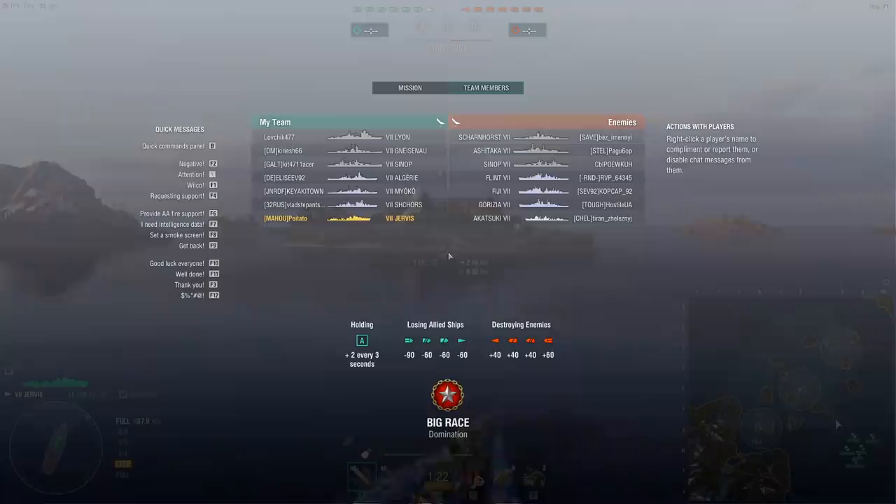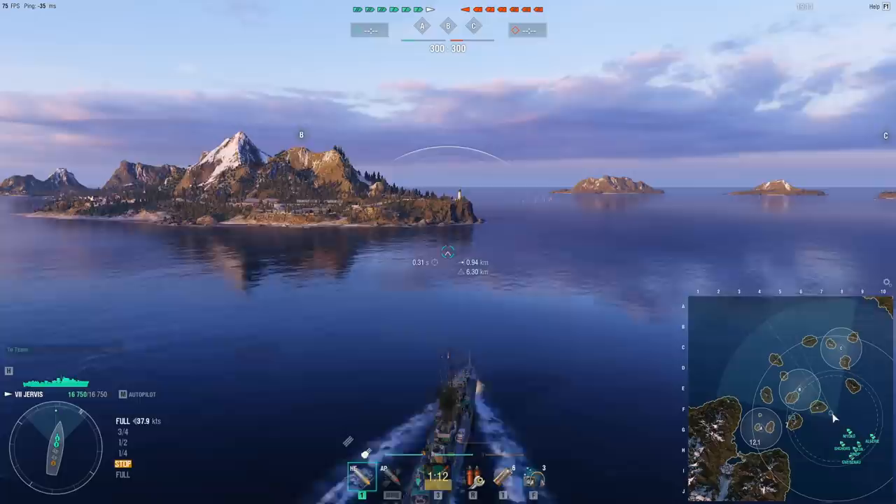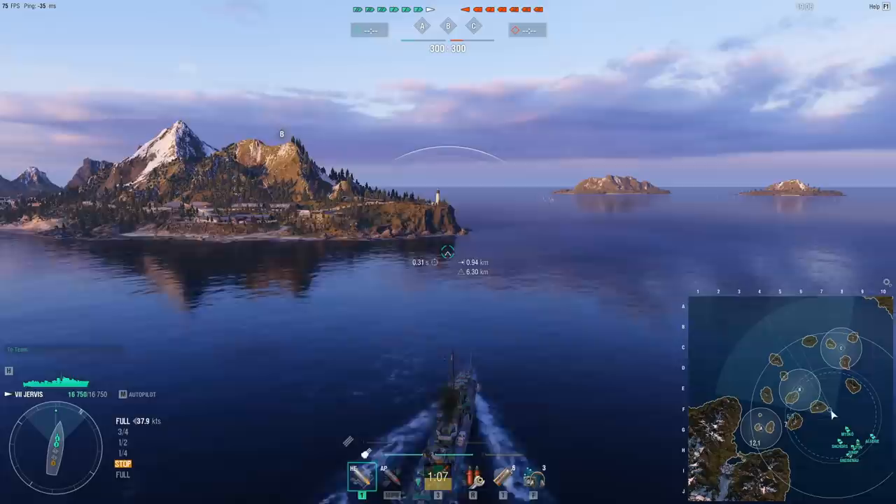Matchmaking wise we got 3 battleships, 3 cruisers and an enemy destroyer. Obviously you prefer to actually face more DDs in the Jervis because it's such an excellent DD duelist. It has fast reloading smokes, excellent DPM, Hydro and a fairly good concealment.